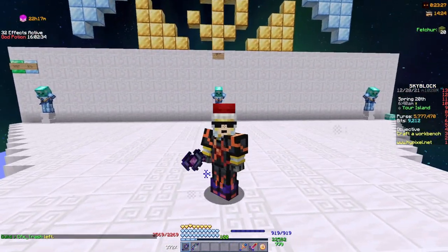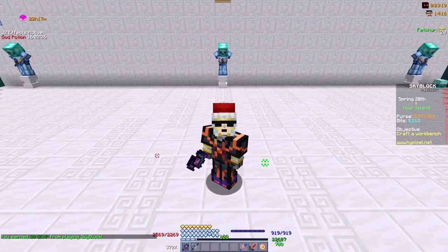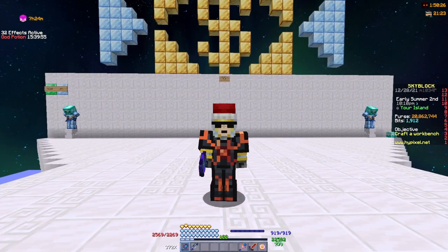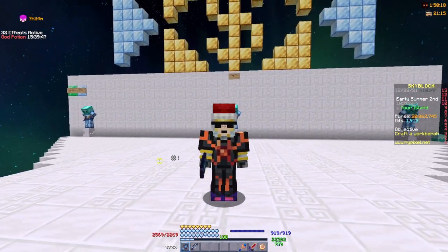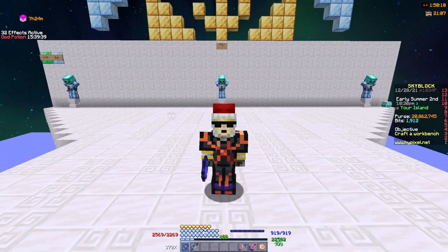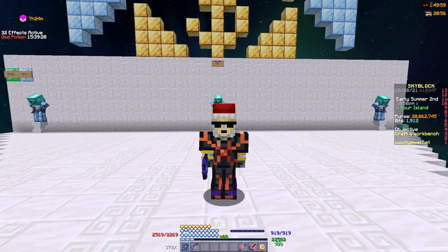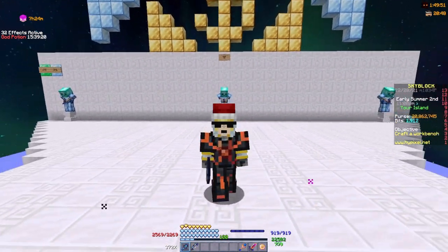Now for individual helmet recommendations: the tarantula helmet has always had the best bang for buck — it costs about a third of the necron helmet's price and even deals more damage outside of dungeons, though it has slightly less EHP and is weaker in dungeons. If you don't have much money, the tarantula helmet is a great option.